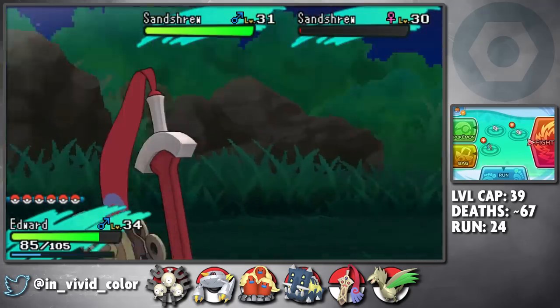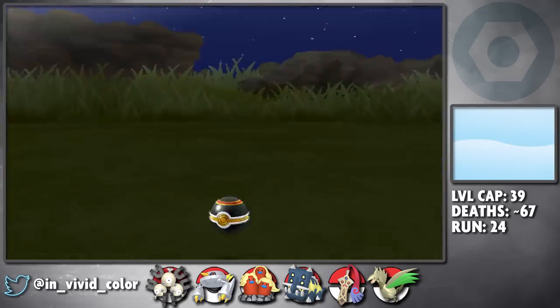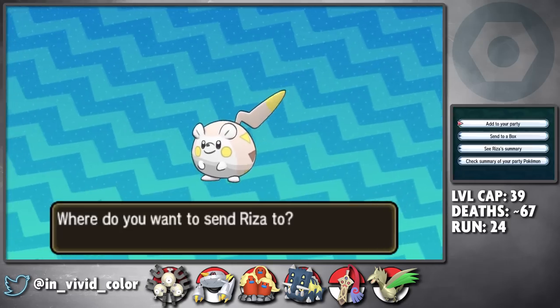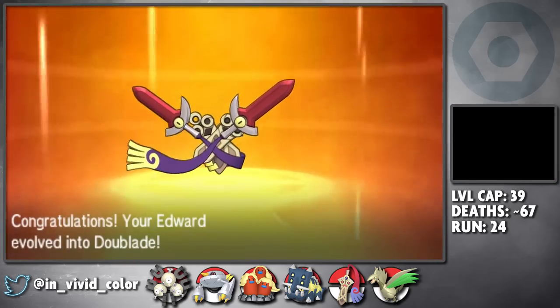Our level cap jumps up by a ton here, so I hunt for my next two shinies: Alolan Sandshrew and Alolan Togedemaru. I name them Scar and Riza respectively. Edward evolves into Doublade after we catch our regional Pikachu clone.